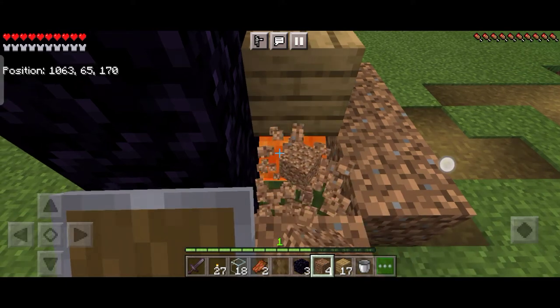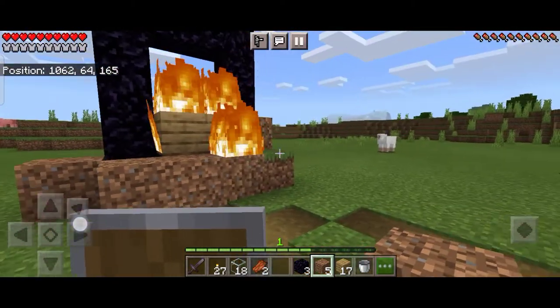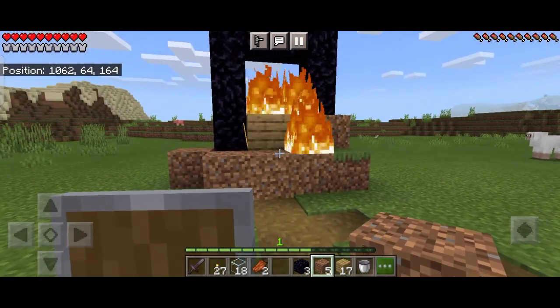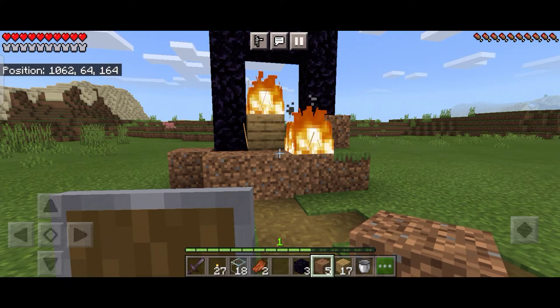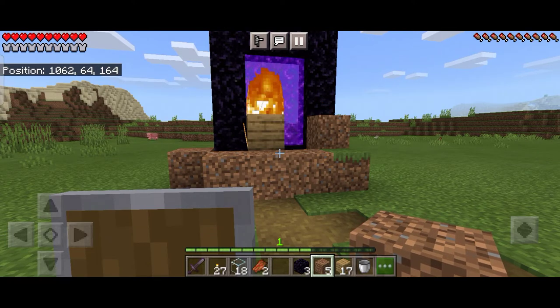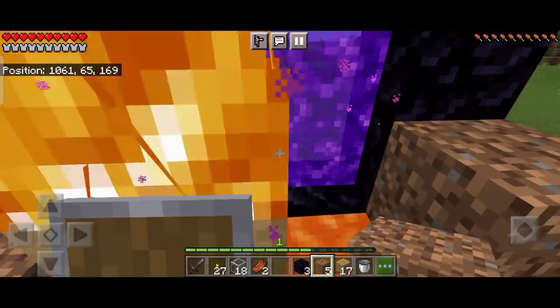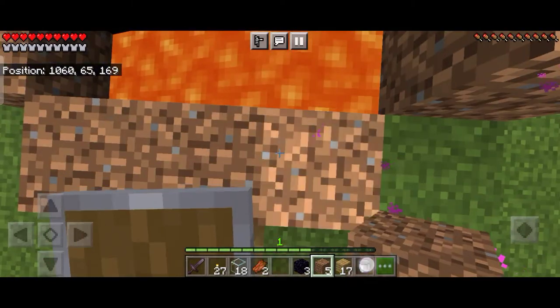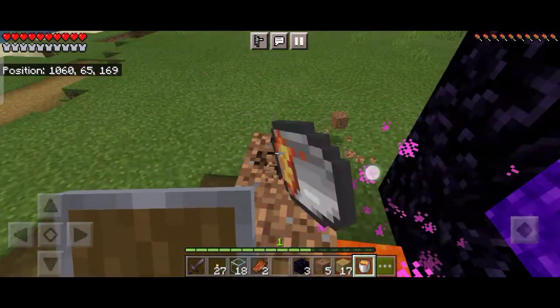Then I will break this dirt block so that the lava can flow out and it will easily set fire on the oak planks. The oak planks are on fire — as you can see, it will soon activate the nether portal. Yes! As you can see, it has activated and lighted up the nether portal.